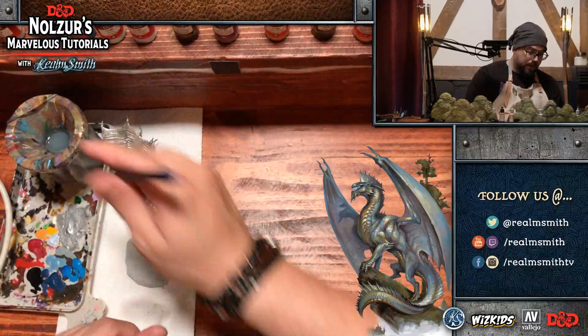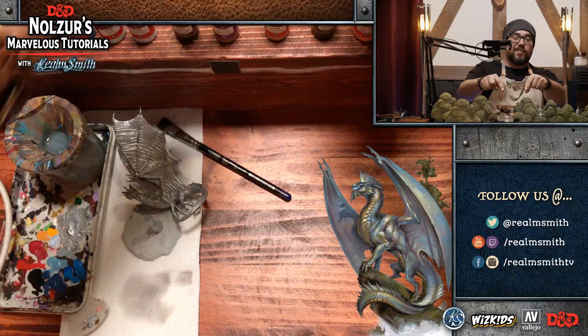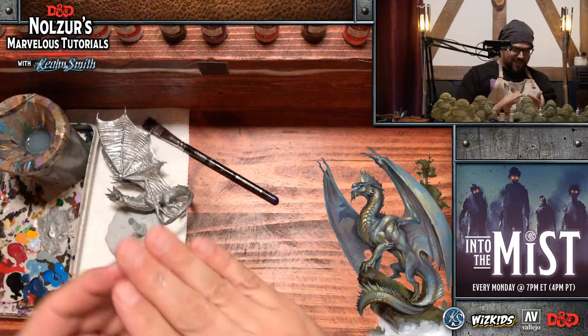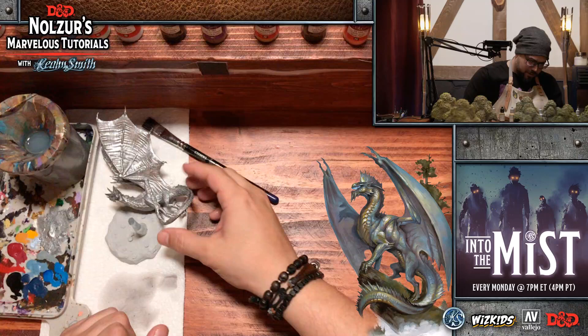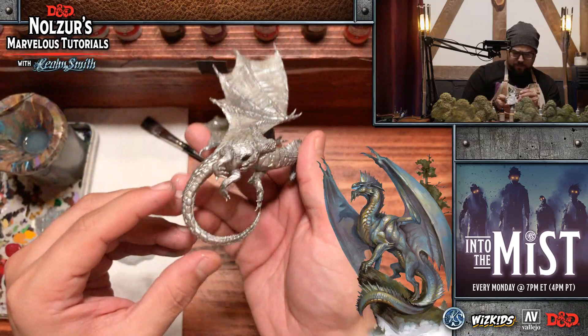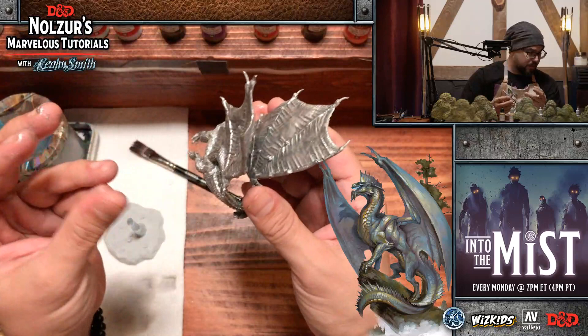We ended last week's episode of Into the Mist on a crazy cliffhanger — the cards I dealt last week have not been touched and are still there to be revealed in tomorrow's episode. I'm very excited. Everybody couldn't wait to get to Madame Eva, and then we finally did — and, sorry, not sorry. I love cliffhangers. It just keeps the players excited.